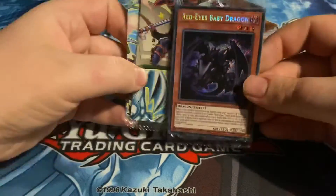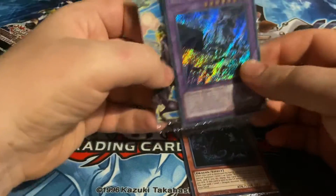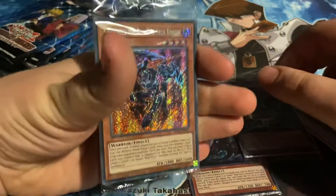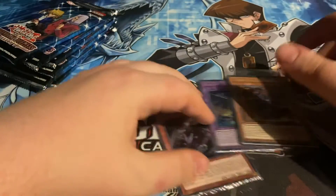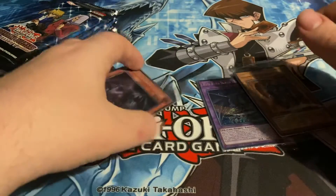First one — we got a Red Eyes Baby! Love it. Let's see the second one: Red Eyes Slash. Third one: Gear Freed Red — that is some really good promos to get. The baby, Gear Freed and Slash.